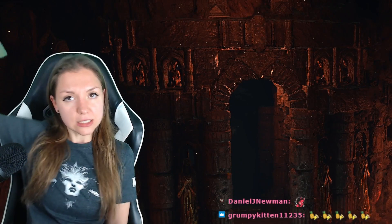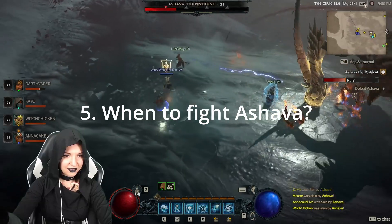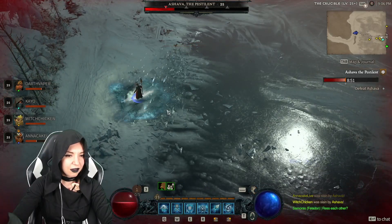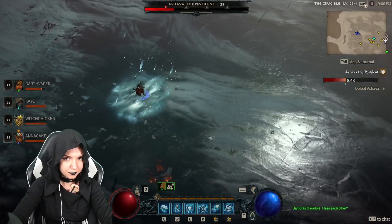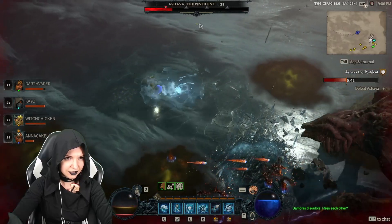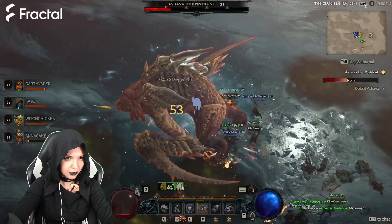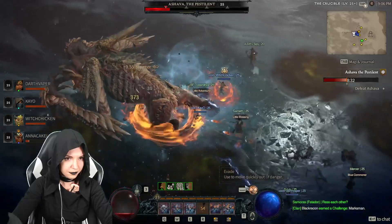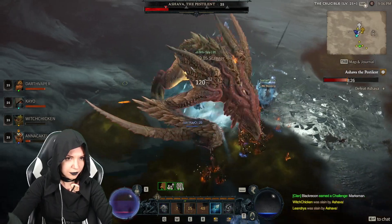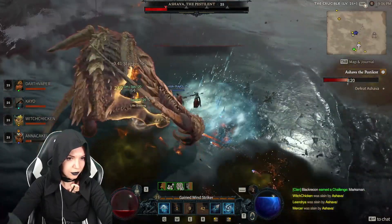On day two, the greater evil — Ashava — will be unleashed. Ashava is the first world boss, and she will spawn every three hours. We're going to have a bunch of Ashava spawns on day two of the beta. Ashava is a gigantic, gorgeous, awesome world boss who drops really special and awesome rewards. You definitely need to try to defeat her — especially because defeating Ashava in the beta earns you a special transmog.